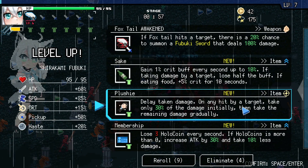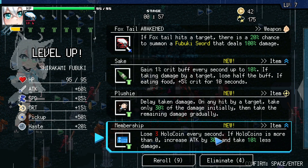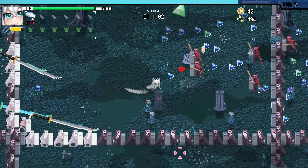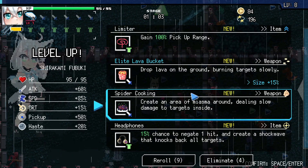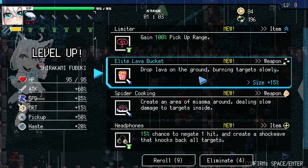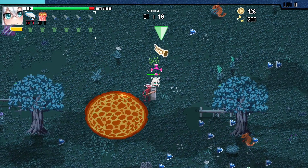Plushy — damage taken on hit only 30%, it's a good one. Obviously we're going to do this. Let's do the Foxtail Awakened. I was just thinking about eliminating the membership, but I don't know. Let's see here — Lava Bucket. Now our stuff is totally awakened, our weapon. We can start thinking of some other stuff. I'm going to go with the Elite Lava Bucket — it's a good one to start with, got a lot of good collabs, and a super collab too potentially.